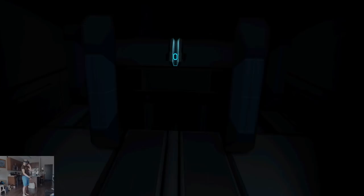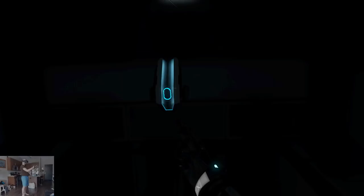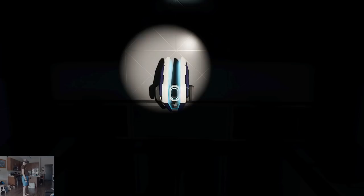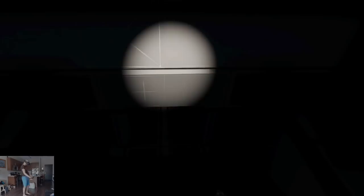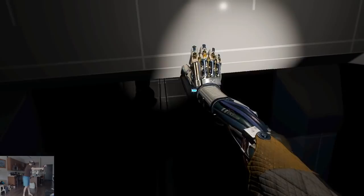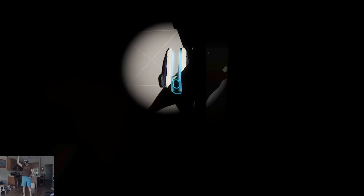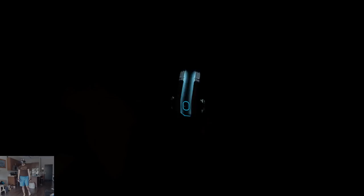You can activate your headlamp by pressing a button on the right side of your helmet. Once your headlamp is on, shine it on my location. Well done. I am moving to new coordinates in the next room. Find me and shine your headlamp on my location. There you are. Excellent. Please press the button on the right side of your helmet to turn off the headlamp and complete the module. Calibration module complete. Reactive cutter and headlamp calibrated successfully.